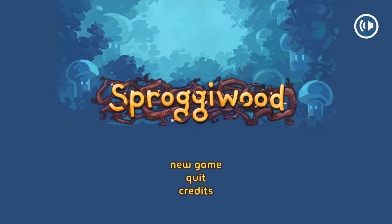Hello, this is the RPG Crawler and it is time once again for Indie Game Friday. This week we're taking a look at the roguelike roguelite called Sproggiewood. This one's been out for a while, having been released back on Steam on October 24, 2014, and was developed and published by Freehold Games.